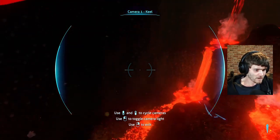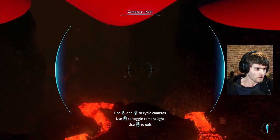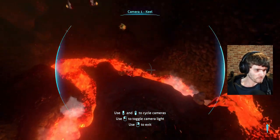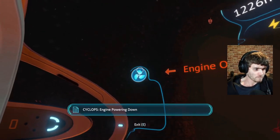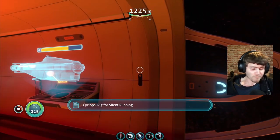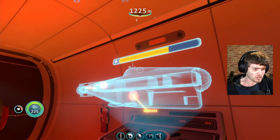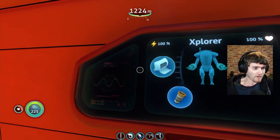I'm going to line this up just down there and take it down as far as I can — I don't want to drop the Prawn Suit too deep. You can just see the sea dragon coming into view. Take it down as close as I can go and we're going to stop here, turn her off, and rig it for silent running. The lava larva — when they attach to your Cyclops they will drain the power, so make sure to get them off before you return to the surface. I need to repair my ship.